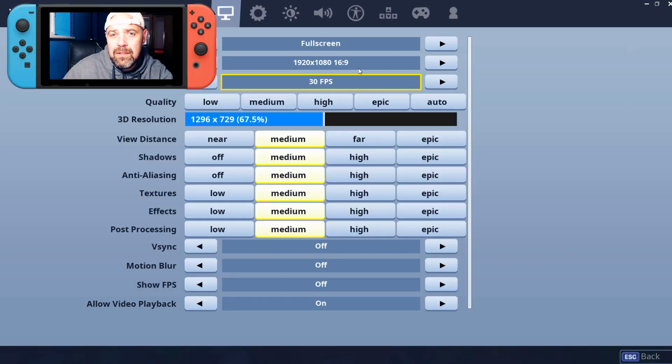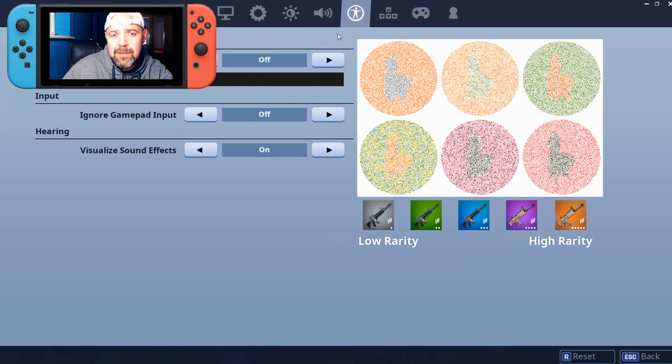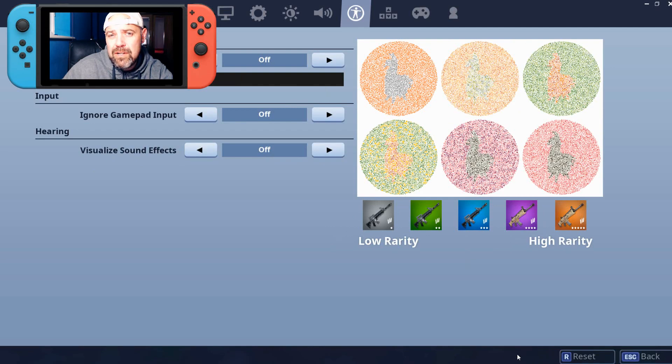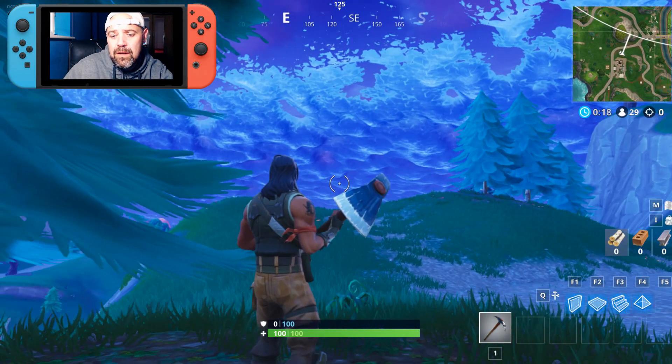If you go into Settings, go to Accessibility, for some reason after the update I've got Visualized Sound Effects switched on. Switch that off, press Apply, and go back into the game.